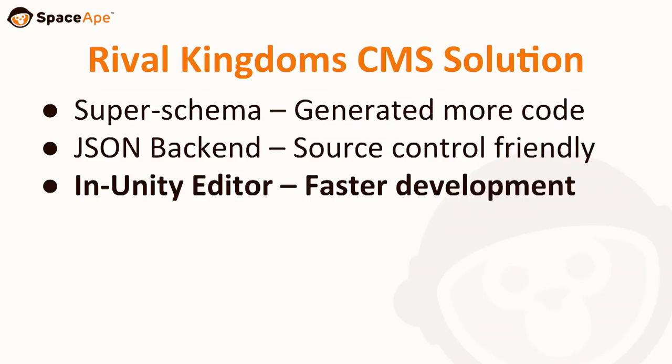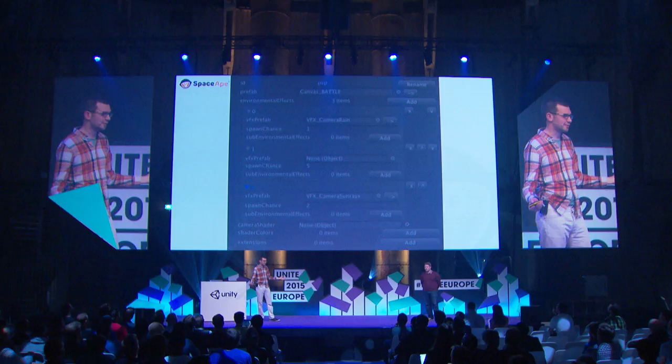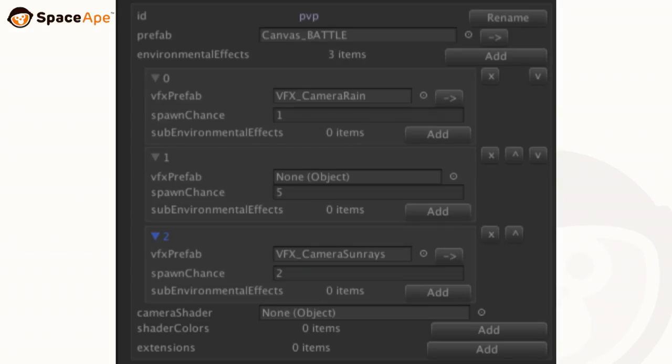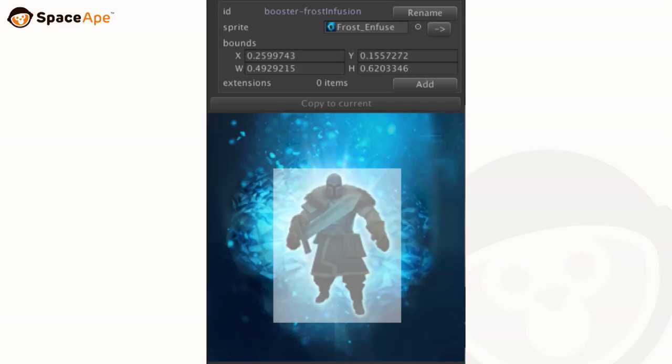We also wanted to write an in-Unity editor. We did it because we love using Unity and want to make sure we can use it the way it's meant to be done. With Super Schema's rich metadata about what all the data actually is, we just inserted it here — we still use JSON as a data store, it's just a view onto the data. You can see it's turned into a nice Unity editor, and the GUIDs that were in there before are now just nice object fields. You can also annotate metadata with things like 'this is a color' or 'these are bounds around a specific part of an image', so we can make some really nice tools.